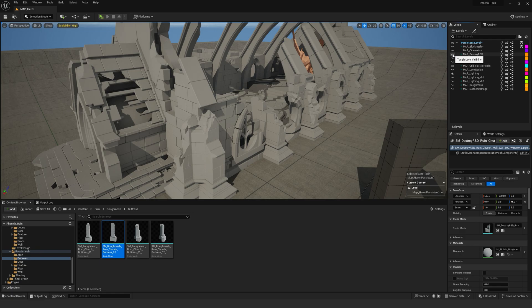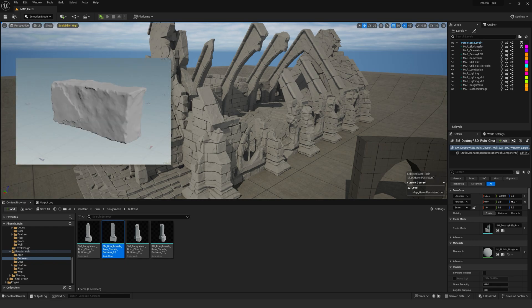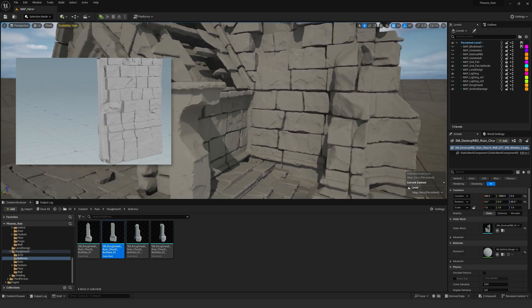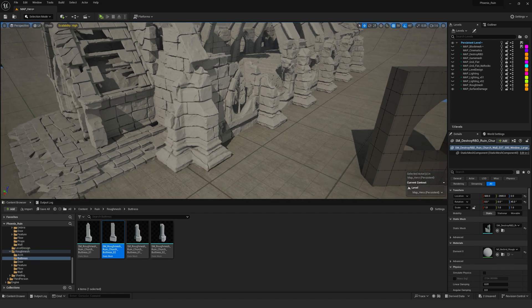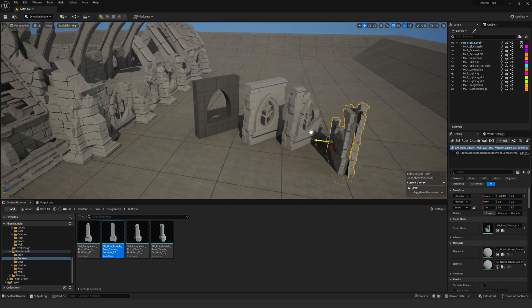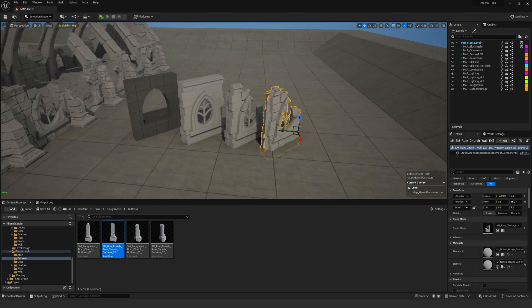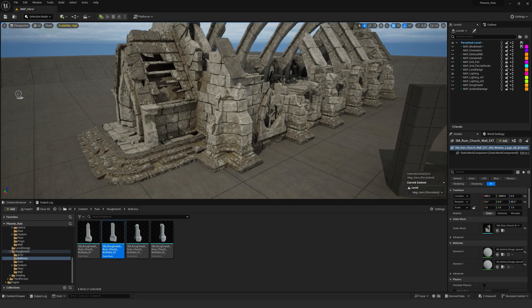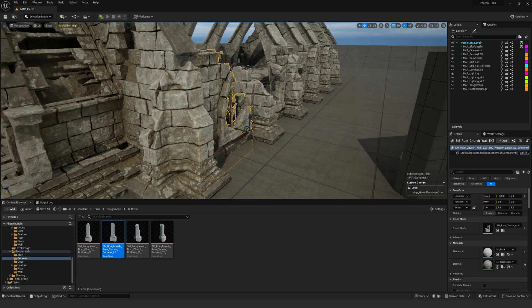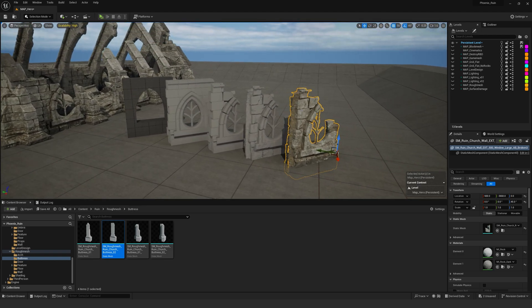Once we've finished that whole section, we move on to the surface damage. This is where we create tools in Houdini to procedurally add surface damage and edge damage to everything — you can see all these nice bits. We also do UV work: how do you UV something that's eight million polygons efficiently? So we create tools to do that. Finally, when we do the texturing part we go into the game mesh, and this is where we do all our texturing and bring everything together to create the final asset.